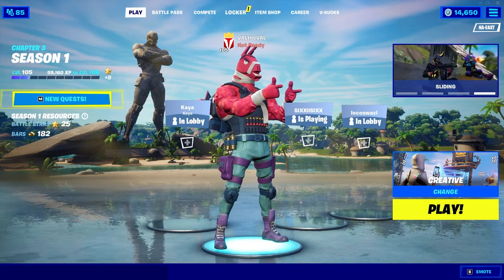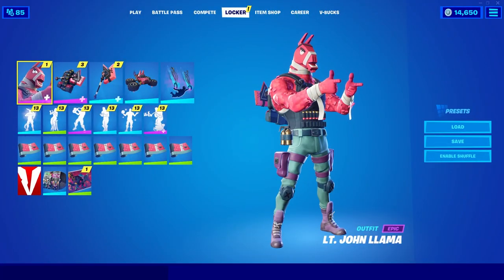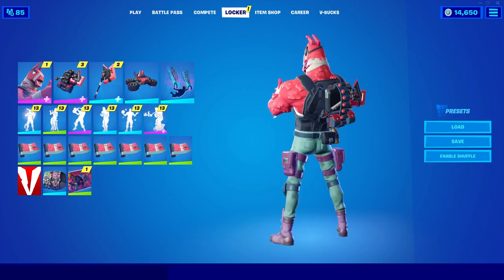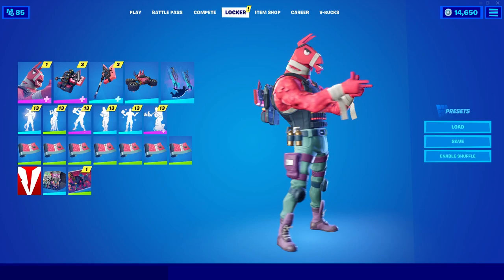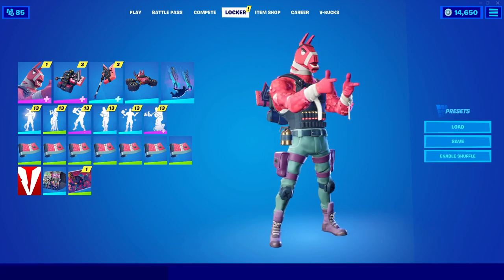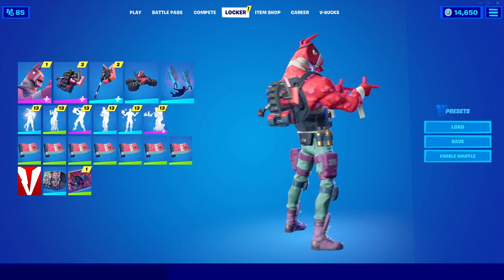What's up guys, Valda Val here with another Fortnite video. Today we're taking a look at another one of the battle pass skins on the Chapter 3 Season 1 battle pass. This one's called Lieutenant John Llama and he's literally just a giant bulky llama, which is really cool. This is definitely the meme skin for the season — even though Gumbo is memeable too, this is the go-to meme skin because he's a llama, and we love llamas in Fortnite.